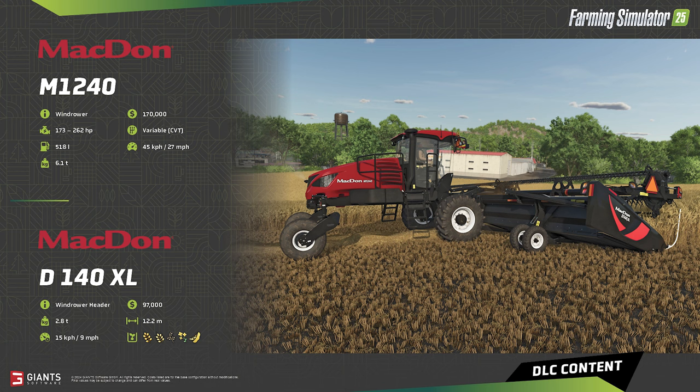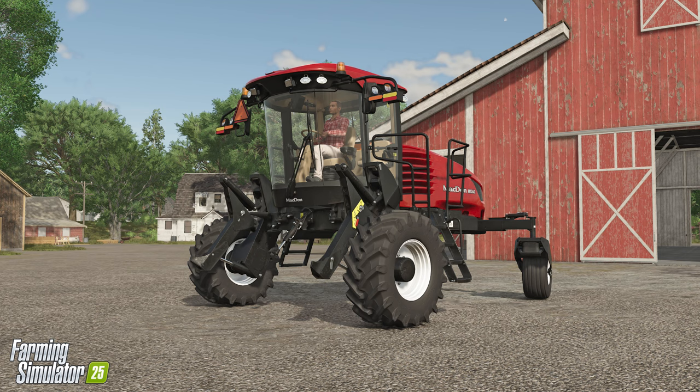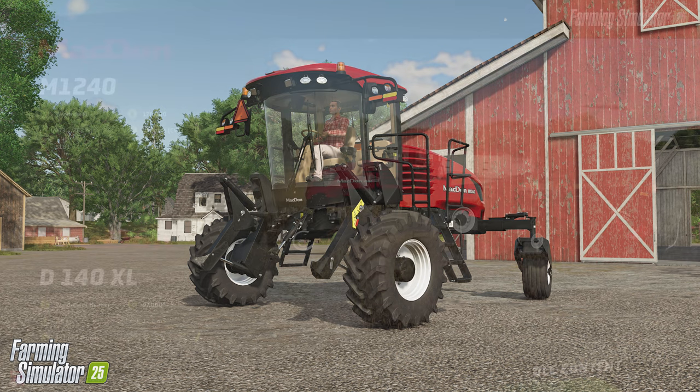The M1240 will have configuration options between 173 and 262 horsepower, and as with any fairly specialized machine, it's important to find enough jobs around the fields for it to do. In this configuration it's been paired with the D140XL Grain Cutting Windrow header. Swathing may be a process new to some players — it involves cutting grain ahead of processing it with a standard harvester like the AF11. The D140XL cuts the crop and lays it down in a windrow. Advantages include protecting the crop from weather: as a standing crop dries out, it becomes more prone to wind or heavy rain damage causing it to lay down, making harvest slower. Swathed crops can also feed into the header easier and often dry out faster.